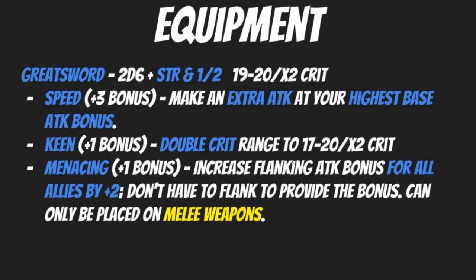Also consider the Menacing enhancement — a plus one bonus that increases the flanking attack bonus for all allies by plus two. You don't have to be flanking to provide the bonus, but it can only be placed on melee weapons. There may be situations where boosting everyone's accuracy is useful, or if your bow breaks or you run out of arrows, a greatsword with this enhancement is still a great boost.